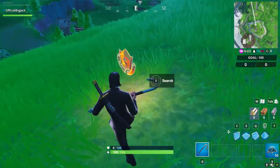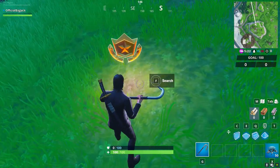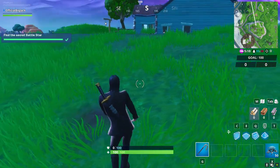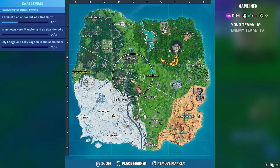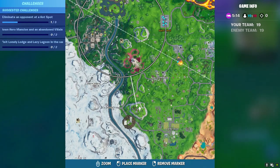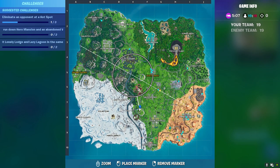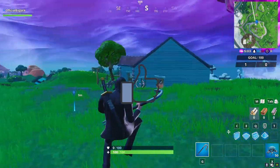Let me show you where it is real quick — I gotta get that beautiful screenshot, pick it up, do the dance. So where it is located guys, it's right over here at this house right next to the new floating island. I want to say it's right in the corner in between E and F, 7 and 8. That's the location, that's where you can find the secret Battle Star.